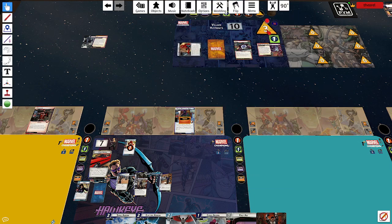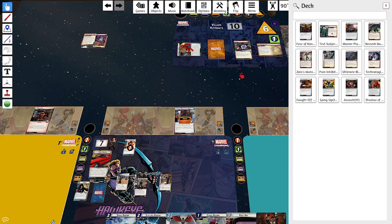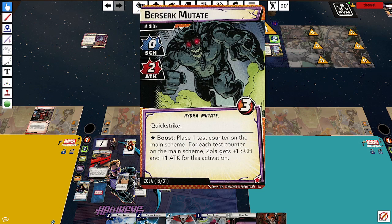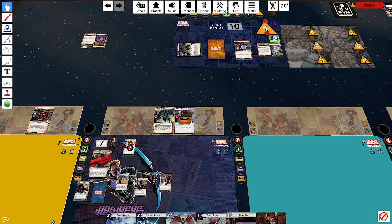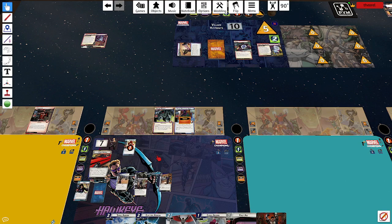He finishes the scheme. We have to take a minion — I get to choose, so it's definitely Berserk Mutate because those guys are easy. Kang schemes for a test counter. Then Zola gets plus one scheme and plus one attack, but Zola is not scheming so that's okay. I get a single encounter card: Zola scheming for three. I didn't lose. I really thought I said I was going to keep that Cable Arrow but I guess I changed my mind — and I'm kind of glad I did.